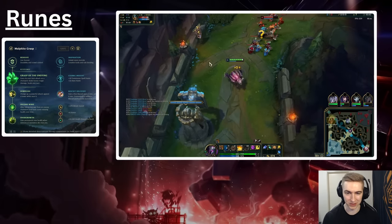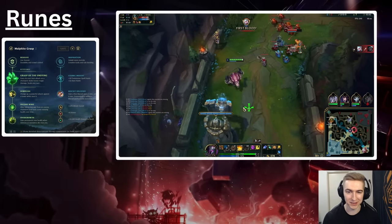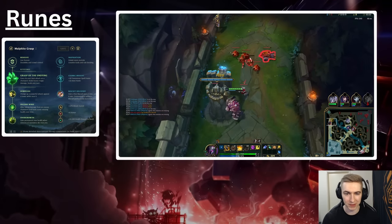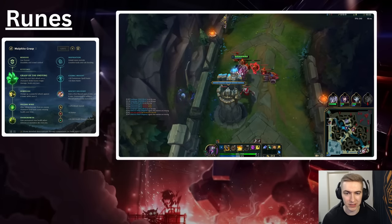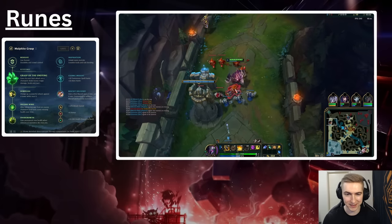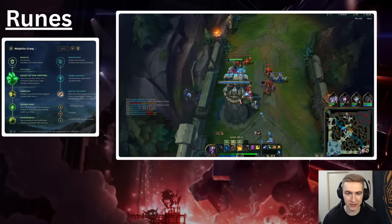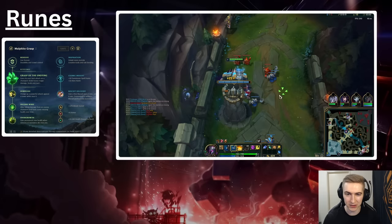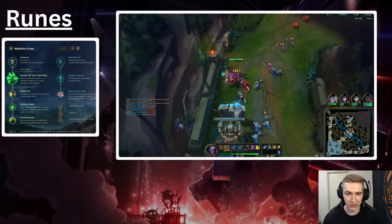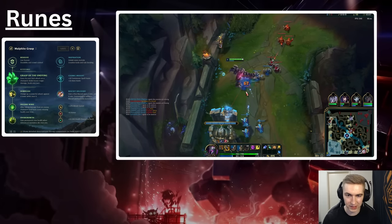You're able to chip them down slowly using your W range on Grasp, and essentially you're going to be looking for an all-in later on with your ulti, but for the most part it's very hard for them to play against you. Now to go through the runes in this tree, you're going to be wanting to take Demolish every game. The value in a game from this rune will far outweigh the other two. If your lane opponent ever makes a mistake, takes a bad back, or dies to a gank, Demolish is going to be very good — you're going to be able to break a plate or two purely from their mistake.